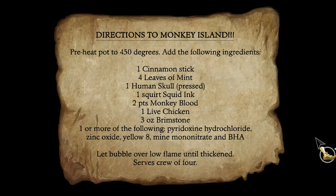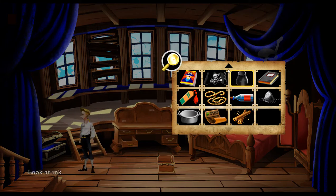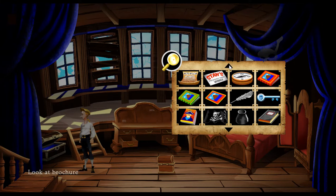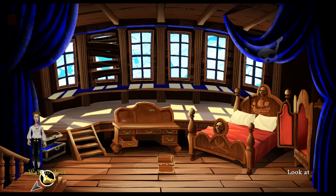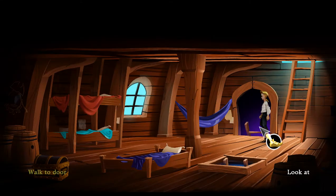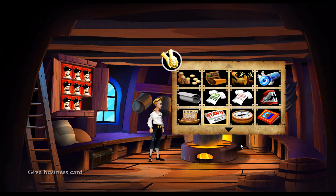Directions to Monkey Island: Preheat pot to 450 degrees. Add the following ingredients: one cinnamon stick, four leaves of mint, one human skull pressed, one squirt squid ink, two pints of monkey blood, one live chicken, three ounces brimstone, one or more of the following: pyridoxine hydrochloride, zinc oxide, yellow eight, mine mononitrate, and BHA. Let bubble over a low flame until thickened. Serves crew of four. Okay, so we have the mint, the rubber chicken, gunpowder. We need monkey blood, a pressed human skull, a cinnamon stick — we have cinnamon sticks — and the human skull is in the flag.